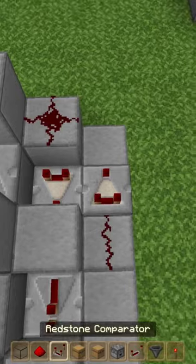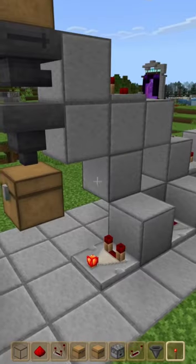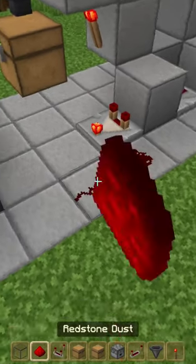Turn around and place redstone, a comparator, and redstone. Add a repeater here, a redstone torch here, and redstone dust here.